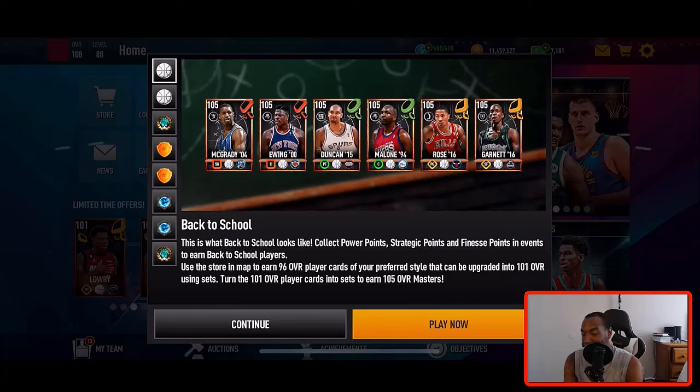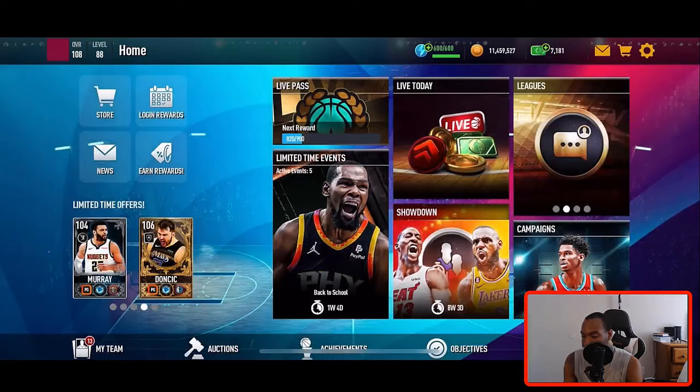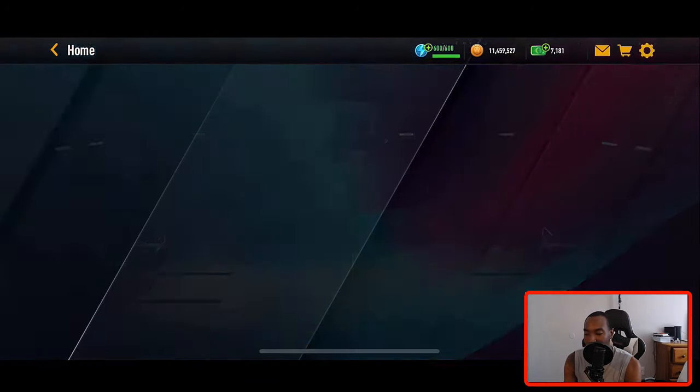When it comes to the other players, we're just going to wait for them to become auctionable and then sell them to make coins. That's how I've been able to get up to 11.4 million coins — just selling all the additional promo players I'm not using for my team.